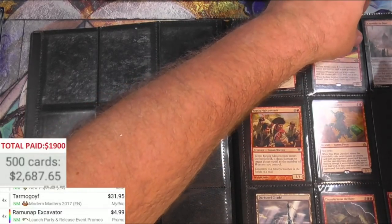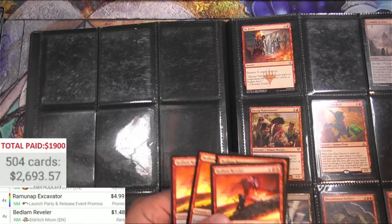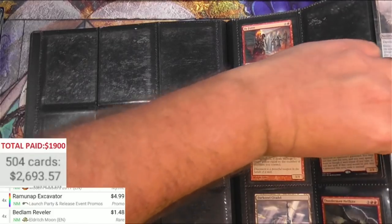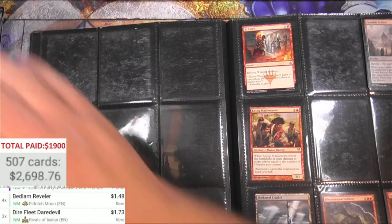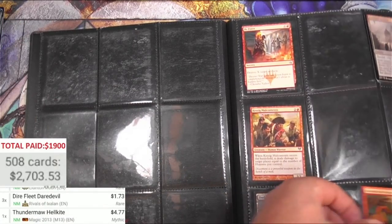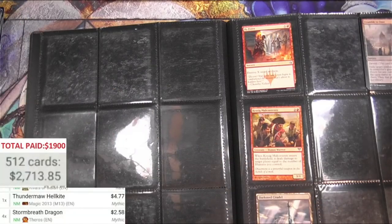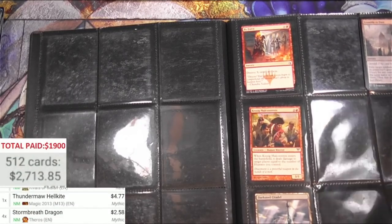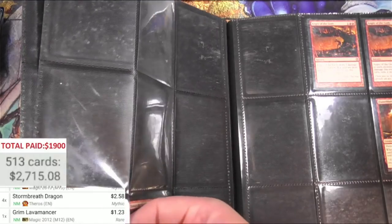Here we're in the red section. Bedlam Reveler — Thundermaw, that's good. Reveler is a buck 48, times four of those. I'm gonna skip some of that stuff. Dire Fleet Daredevil, three of these. Thundermaw Hellkite — nice big dragon. And a Stormbreath Dragon — we got four of those. Next page, we got red, we got a Grim Lavamancer — it's a buck something. Pia and Kiran — I don't think they're much. They've been reprinted, no.